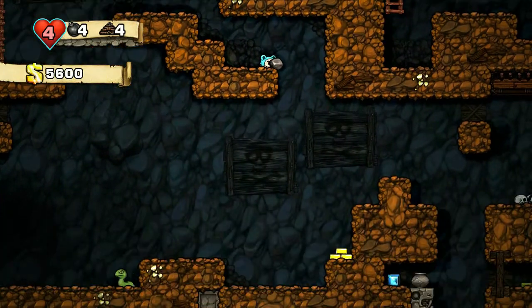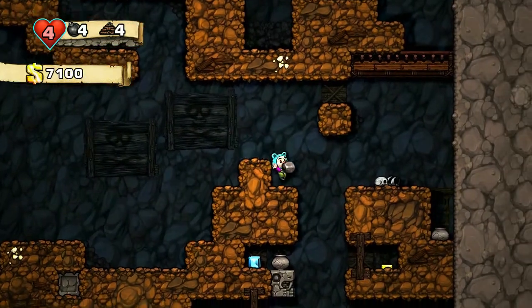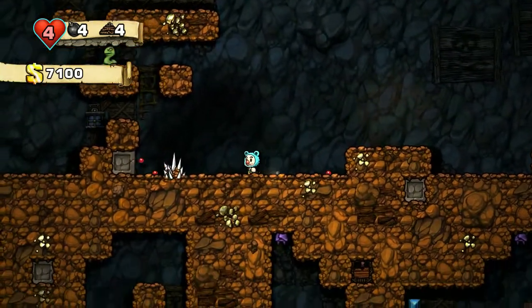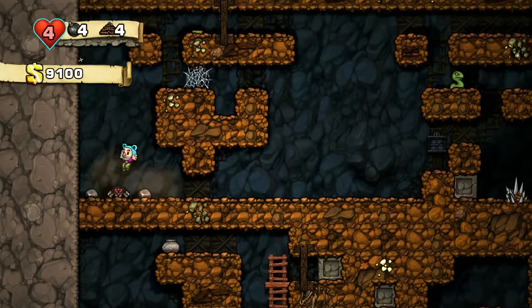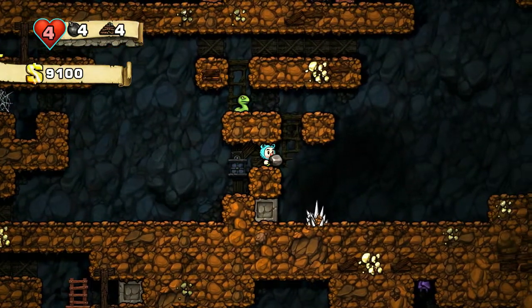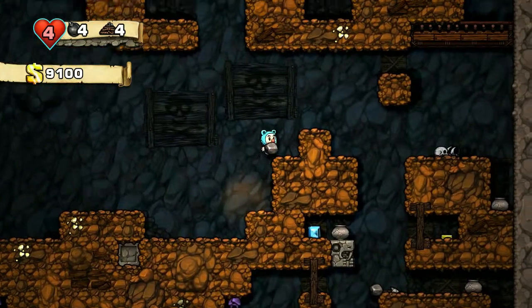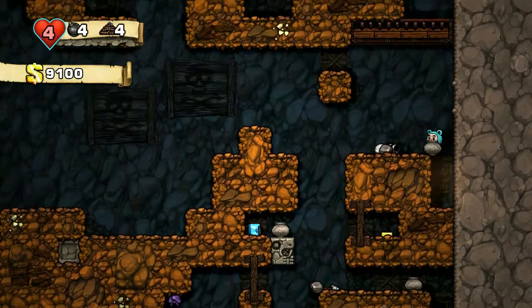We'll try and gingerly have a swatch. We'll drop this down here, trigger the arrow trap. We'll come back and deal with that in a second. Is there anything over here that we want? A wee bit of gold. Mr. Spider - steady on now. Nice. Conscious not to jump into the spikes. So we have triggered the arrow trap so that's not going to be a threat anymore.